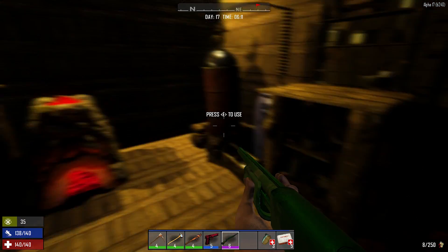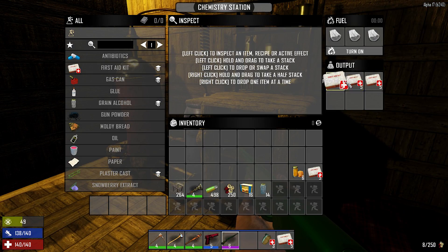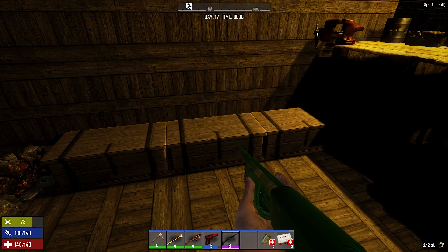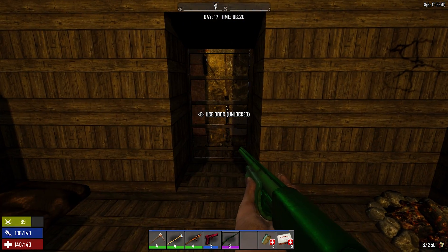It looks like it spawned a good amount of towns. Here's my little place - I got my chemistry bench, made my first aid kits. I've got some iron and clay in here, I got my workbench, my regular stuff: weapons, food, ammo, miscellaneous, and I got my fire pit.